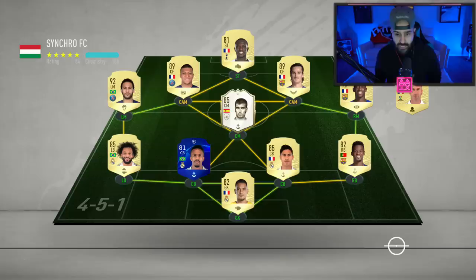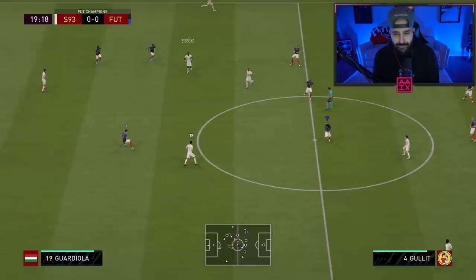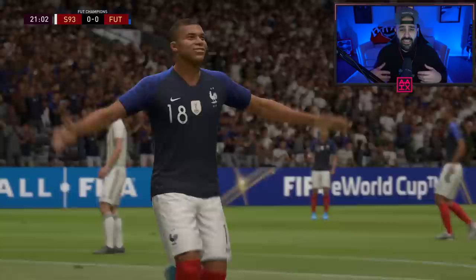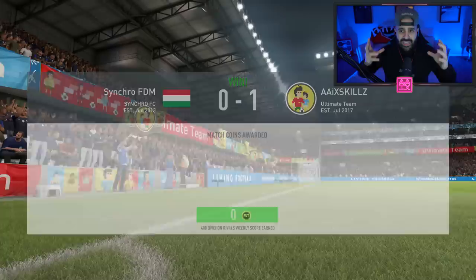For a mid-tier icon at around a million coins — Zidane is two mil, Pele is two mil — if you're looking for an icon for chemistry links and Mbappe doesn't fit your team and you've got a million coins, I think Drogba is a good shout. He scored a lot of goals and more importantly he supplied a lot — he was definitely assisting more than scoring, which happens when you're playing alongside Mbappe and Ronaldo.